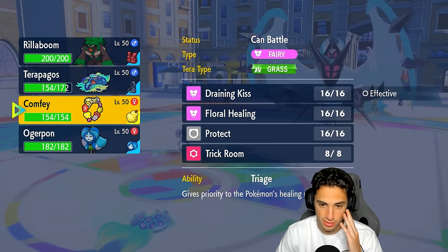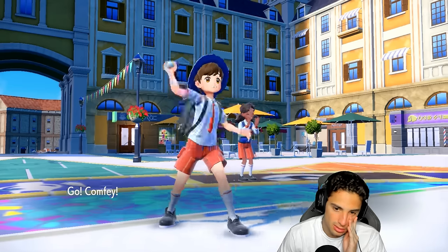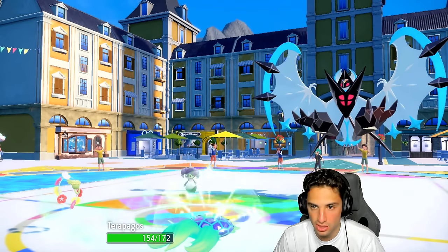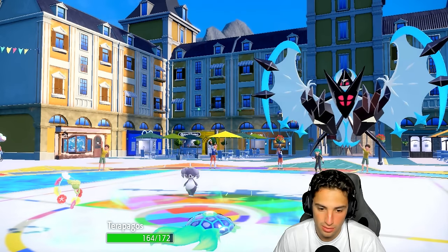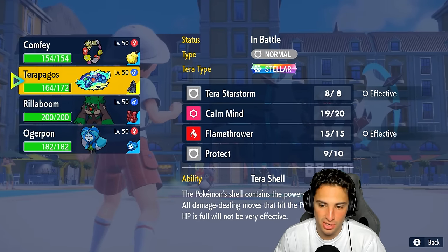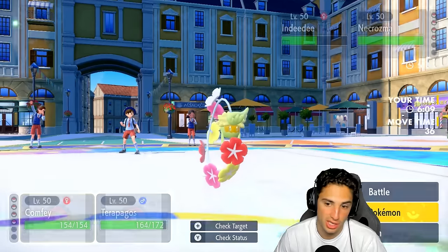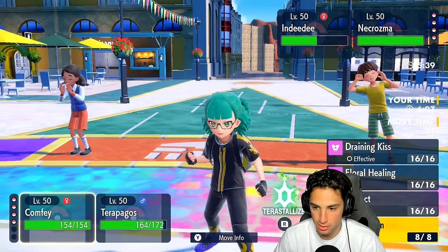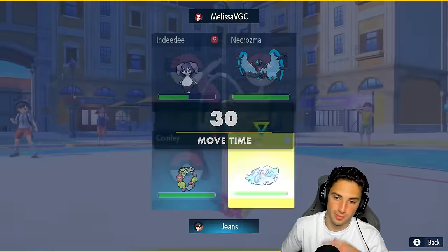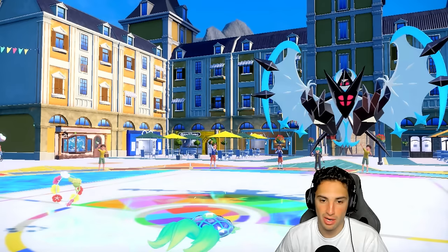I can go into Comfey now and just keep stacking Calm Mind boosts. If I Floral Heal to max HP, do I get Terra Shell again? The ability says all damage-dealing moves that hit the Pokemon while HP is full will be resisted — so yes, I get Terra Shell right back. We'll go for Floral Healing and set up another Calm Mind, going right back into Terra Shell.